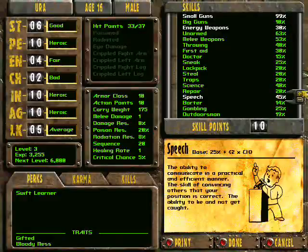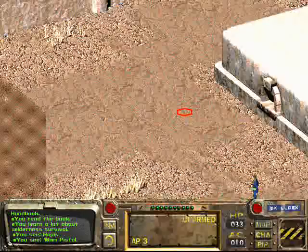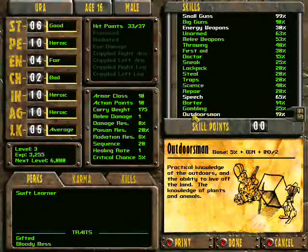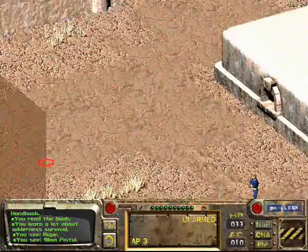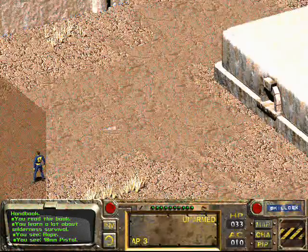Okay, there we go. For some reason this keeps happening — not all the time, but sometimes. It's extremely, extremely frustrating. Now, wow! That scout handbook just increased my outdoorsman by eight percent. That's amazing!